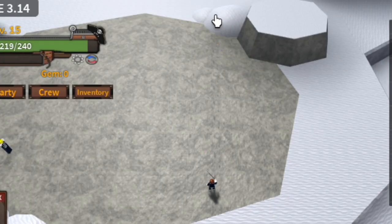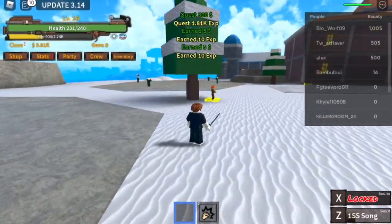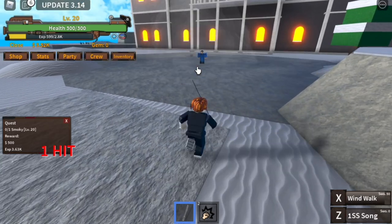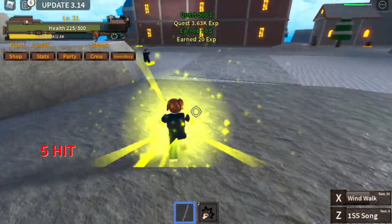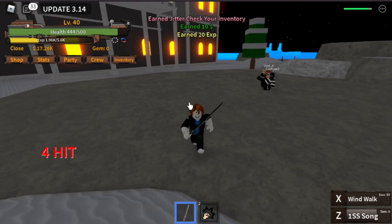You can go with the fried chicken as long as you reach level 20. Once you've reached level 20, we can start grinding with Smokey and try to get the Jitte sword. Use your X skill, Z skill, dodge, dodge, and use it again to defeat him. Fast forward — we were able to get it at level 40.